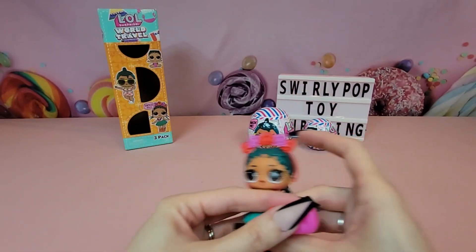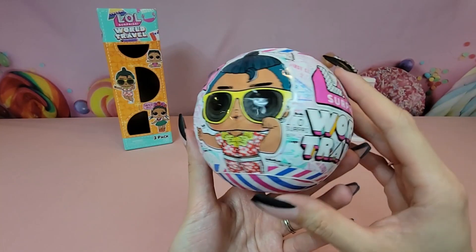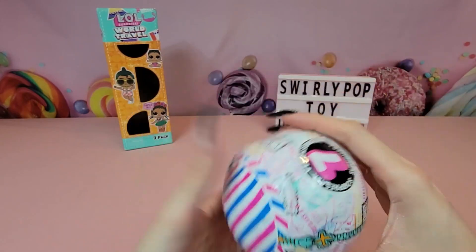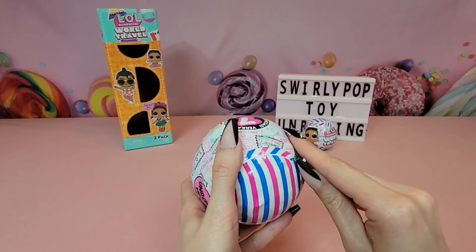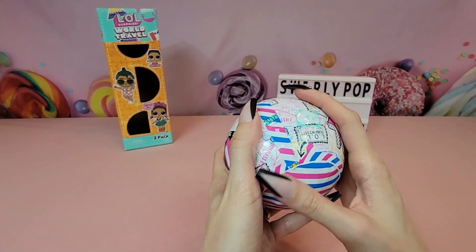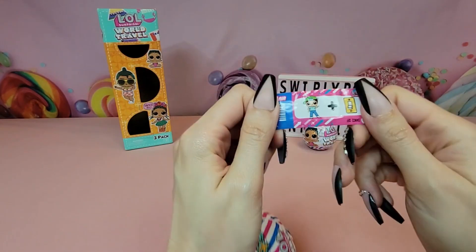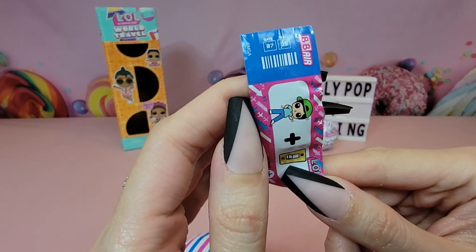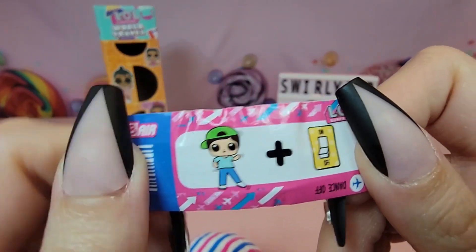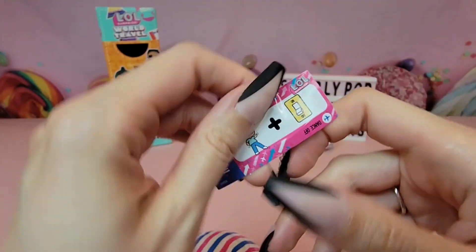Alright, gonna put Coconut Cutie off to the side and let's take a look at her brother. Moving all the ball paper off to the side — looking at her brother, I have no idea what his name is. Seven surprises here too. That was a nice satisfying peel! We have our clue — it flew out at us. Same thing: we've got a little airline ticket. Gate seven, seat three G. What's he doing? Waving, jiggling, dancing — dance off, okay, dance off.